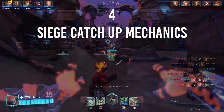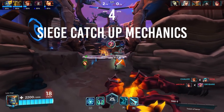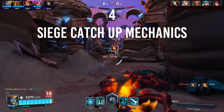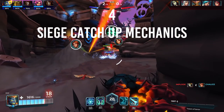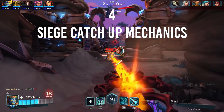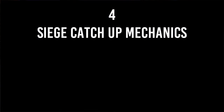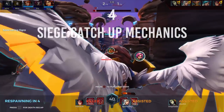Number four: siege catch-up mechanics. One of the unexplained secrets in Paladins siege mode is that the game contains catch-up mechanics for the losing team. If the winning team reaches 99% needed to capture the central zone, an overtime bar will begin to deplete to allow the losing team to fight for control one last time. However, if the losing team is capturing the zone, the percentage will reach 100% at a much faster rate, and if no enemies are within the zone, no overtime will be applied.